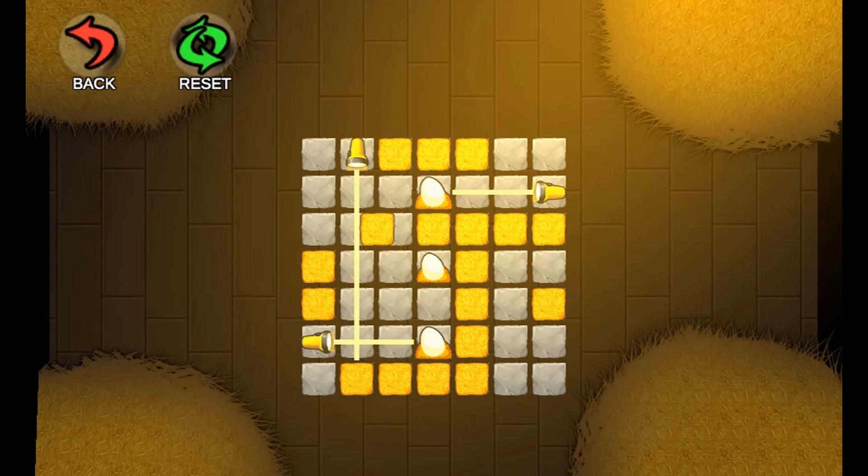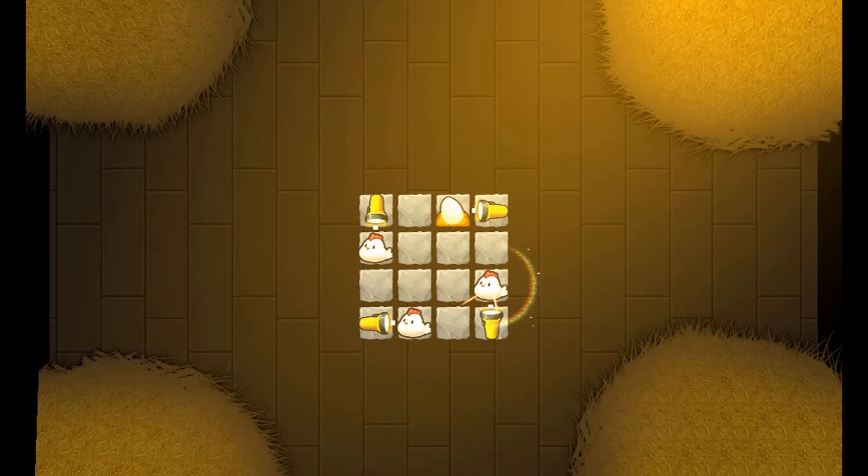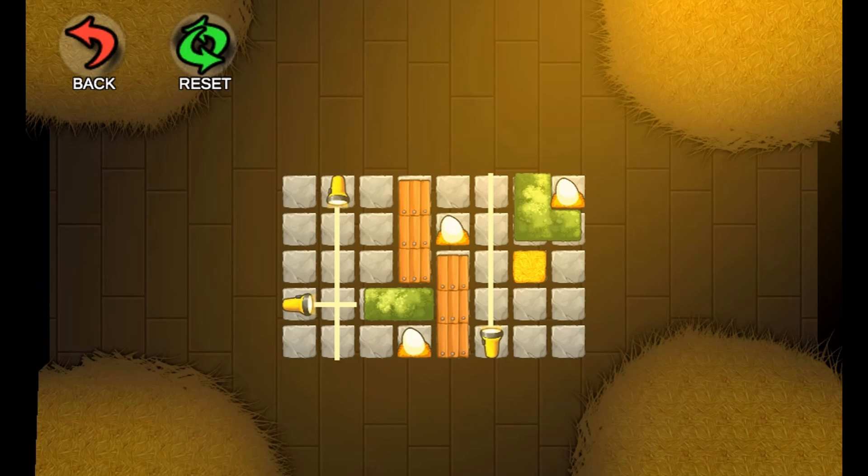In this informative, instructional game, learn about light and the transfer of energy by helping out at Happy Sun Farm. This science game will test your ability to help transfer light energy to different items to complete each level.